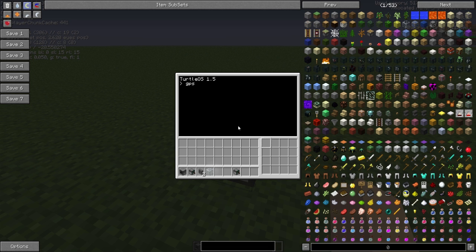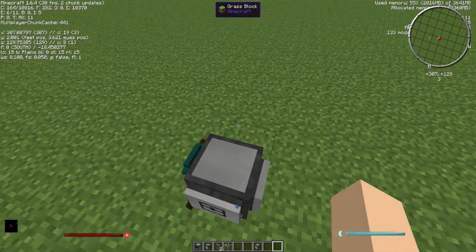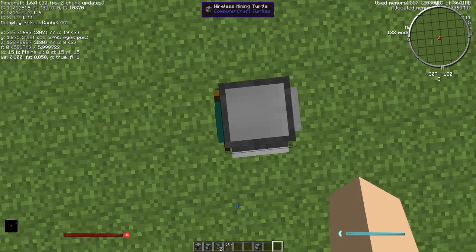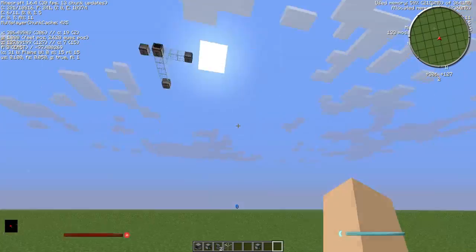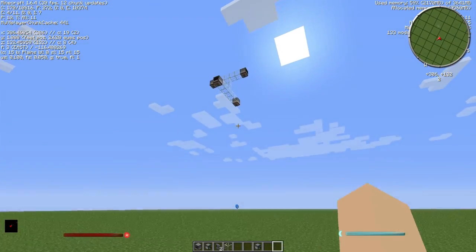GPS locate — it finds a position. It's twenty-eight meters away from one of the computers, twenty-four away from another, and that triangulates the position. We'll just check to see if that's right — it gives us roughly 307, 1, 130. Perfect, yes — that's correct!